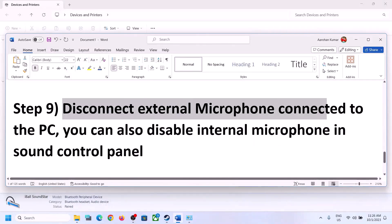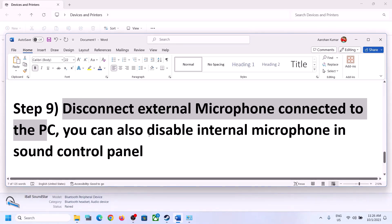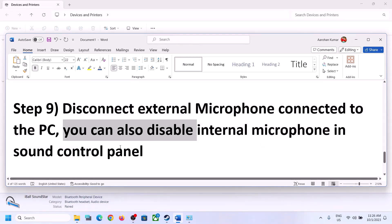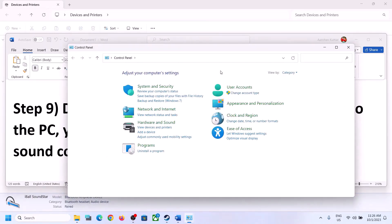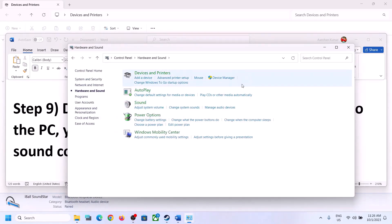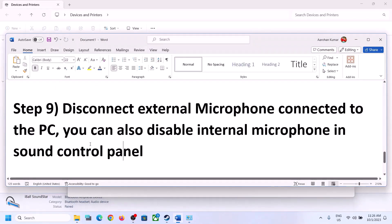The next step is to disconnect any external microphone connected to the computer. If you're not using the microphone in the game, disconnect it. You can also disable the internal microphone in the Sound Control Panel. Go to the Recording tab, right-click on the microphone, and click Disable. Then launch the game and check.